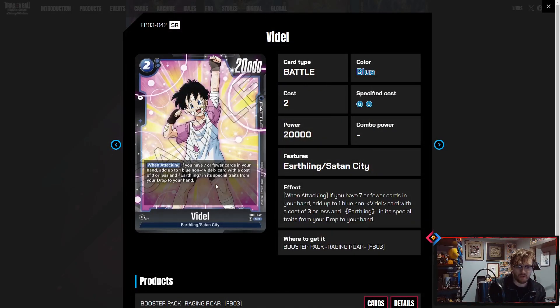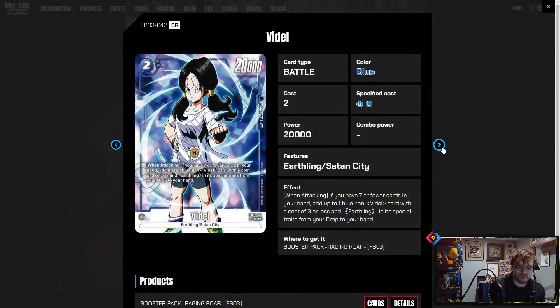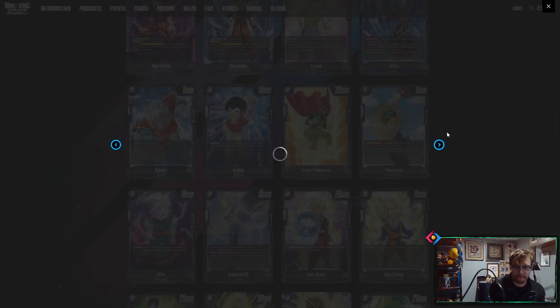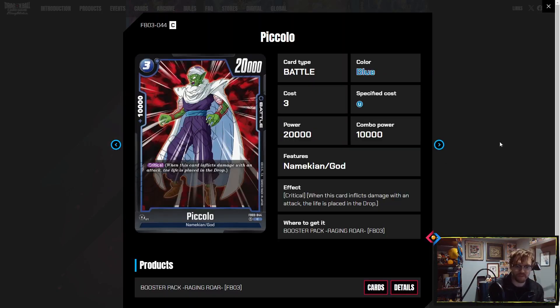Two-drop Videl: if you have seven or fewer cards in hand, when attacking add up to one blue non-Videl battle card that costs three or less with the Earthling trait to your hand. This is pretty good — another zero-K. Blue decks may not play this in abundance, but the card is really cool. Though I think this should have been a 5K — I'm not sure why this was a zero-K. That slightly inflates its playability.